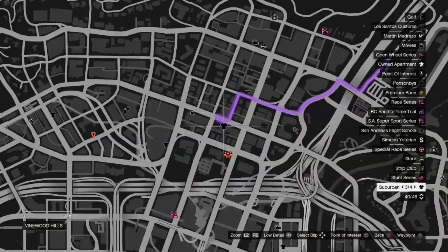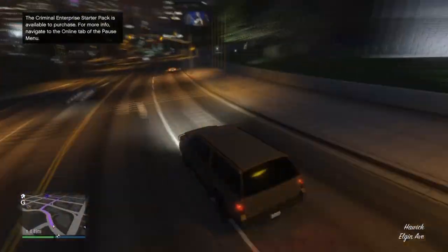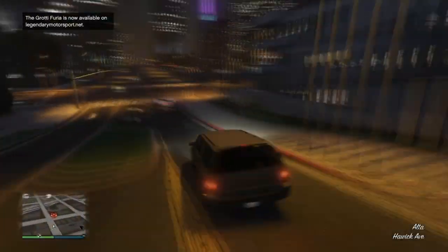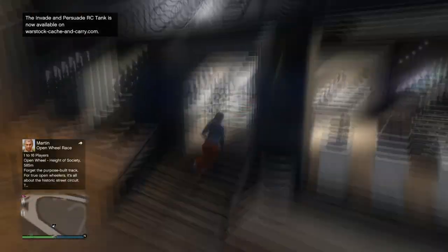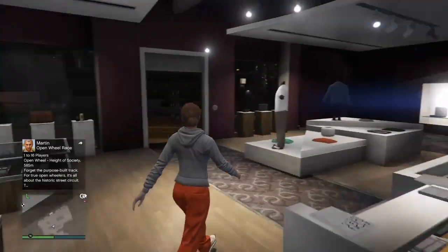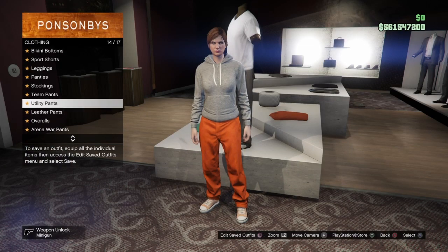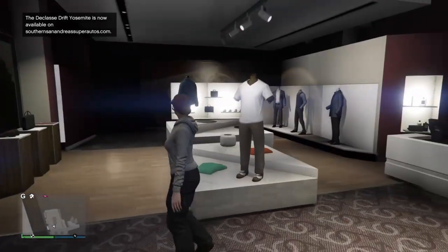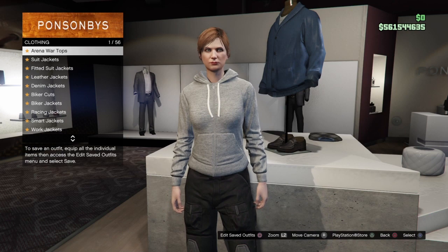Once you've loaded into GTA Online, make sure that your clothing stores are available, because sometimes when you load in with a new character there aren't any. Make your way over to any clothing store. Once you're inside, make sure you take all the accessories off, as some standard outfits have accessories. Now go to utility pants and put on the black battle pants — that should be number 37, the second to last.